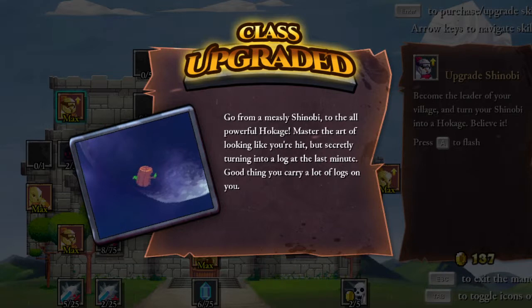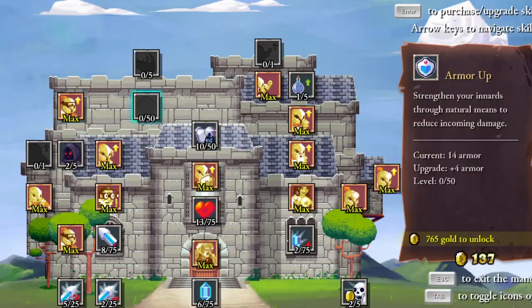Oh, it unlocks two more things. Going from a measly Shinobi to the all-powerful Hulkage. What is that a picture of? "Master the art of looking like you're hit but secretly turning into a log at the last minute." Good thing you carry a lot of logs on you! Is this some kind of... what's that guy in Tekken — Mokujin? I love Mokujin, he's awesome.